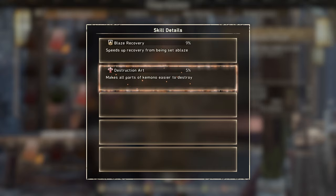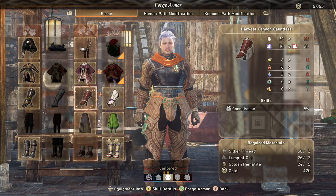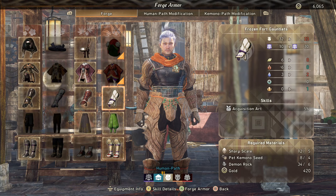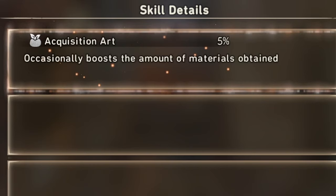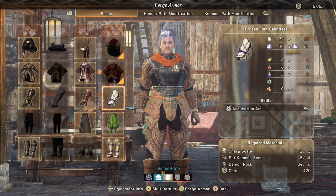So for farming materials and breaking parts specifically, Destruction Art is absolutely key. Now it's time to talk about skills that will increase the odds of getting those rarer kimono materials or increasing the amount you get per hunt. First we have Connoisseur, which increases the chance of finding rare materials — on this armor piece it increases that odds by 5%. Meanwhile, Acquisition Art will occasionally boost the amount of materials obtained, also at a 5% chance. These two skills are vitally important: wearing them means you'll get more kimono parts and rarer kimono parts. And there are various ways to get these types of skills.